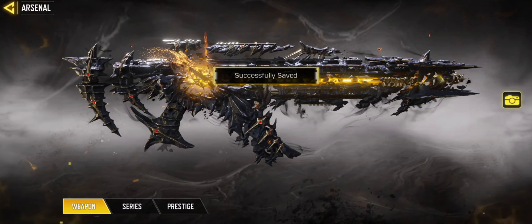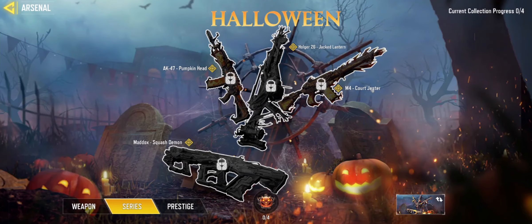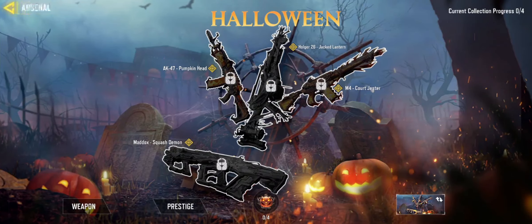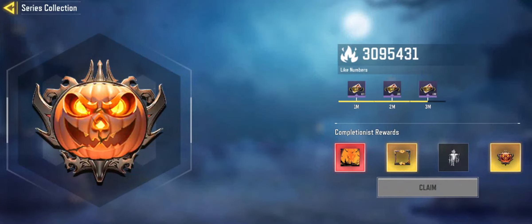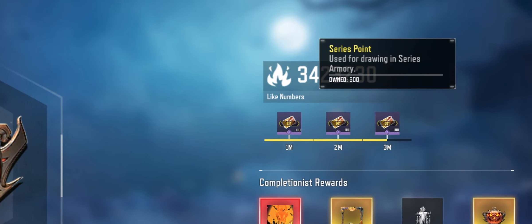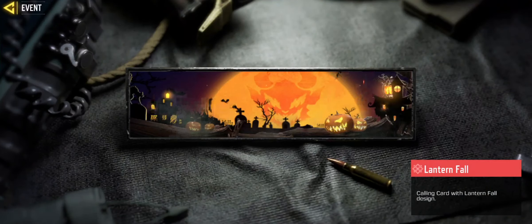Then go back and there will be a new option available called Series. Tap on the Series option and you will be directed to the event page. Tap on the pumpkin icon right below the legendary gun skin — you can claim all three series points. These points will be used for drawing in the Series Armory, like a lucky draw.